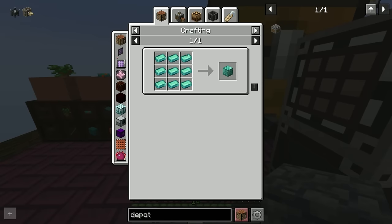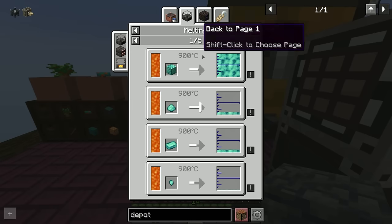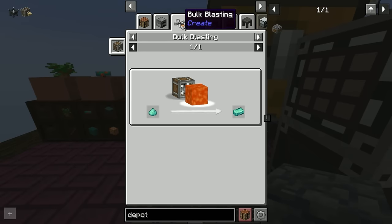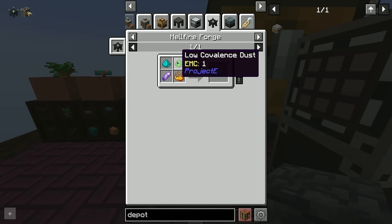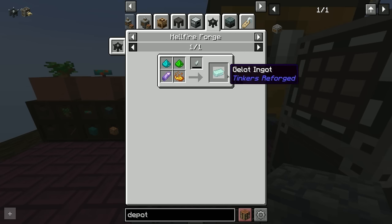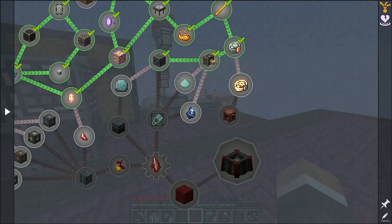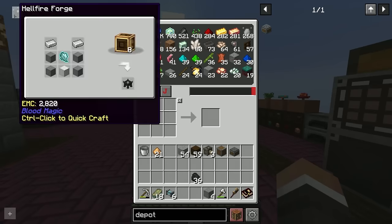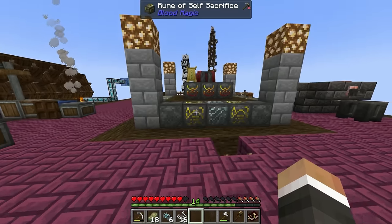The only things we're missing for the apparatus are more imbued slates and two gallot blocks. Looking it up, gallot is a recipe in the hellfire forge — medium and low covalence dust with an amethyst shard and blaze powder. That shouldn't be too difficult. For the gobba globet, also made in the hellfire forge, we have basically everything except another demon will, which is made using string in the blood altar.